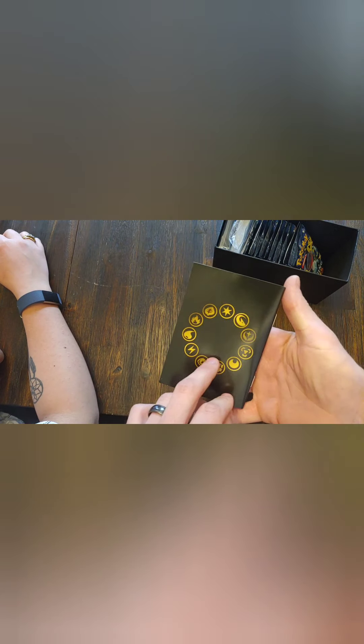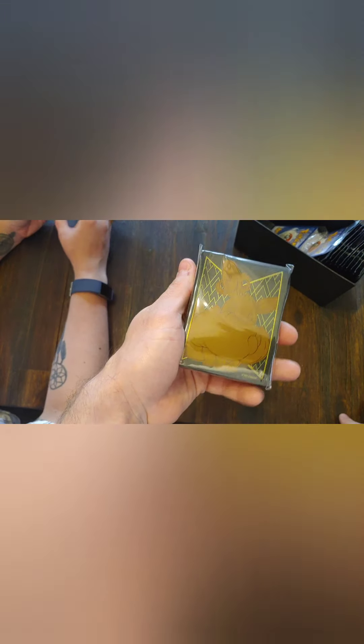So you got this divider thing right here, also known as trash. And you've got the rules, which we don't need to read those — which we break. We need the rule book to know what to break. Then it comes with these pretty cool sleeves. I like these sleeves a lot. The only downside to these sleeves is when you open them up, they're not fully clear. They actually give a faded, opaque look — it's kind of opaque looking. So it's not as clear as the other sleeves that you can get. When you put cards in it, just be wary of that.